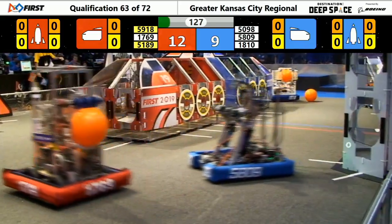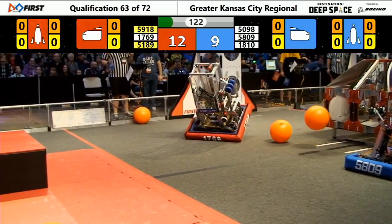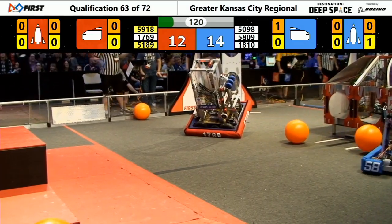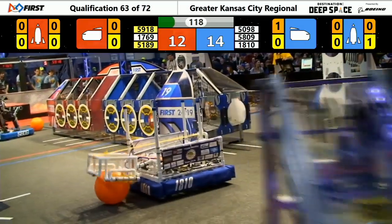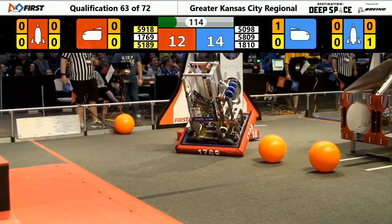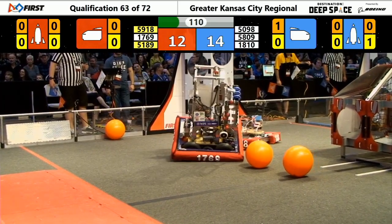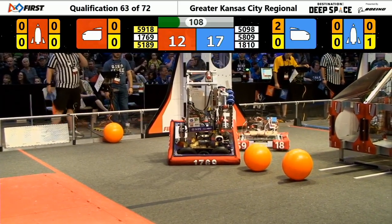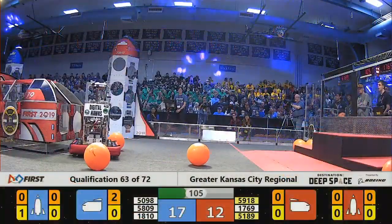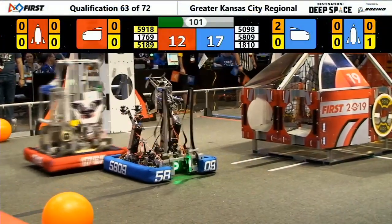And now the drivers can see, because the sandstorm has ended. Team 5098 with the Blue Alliance places a hatch panel on the Blue Rocket. What happened to 1769? They're about to tip over — they're caught on a piece of cargo. Their alliance mate 5918 tries to help them, and they do. Nice teamwork there.